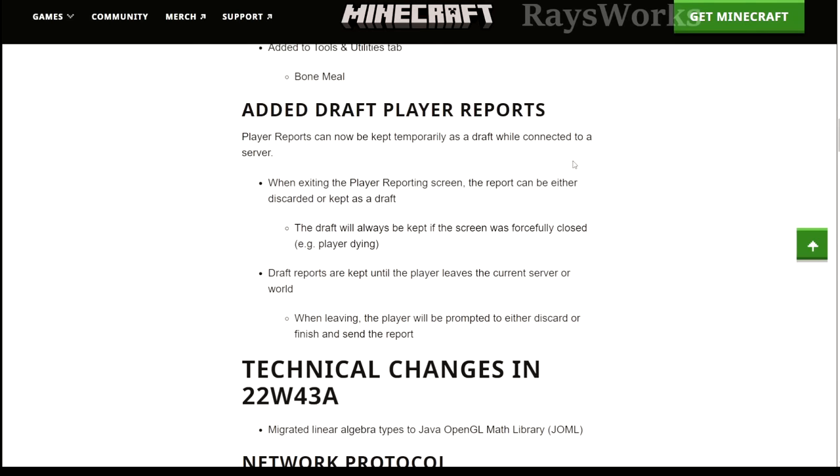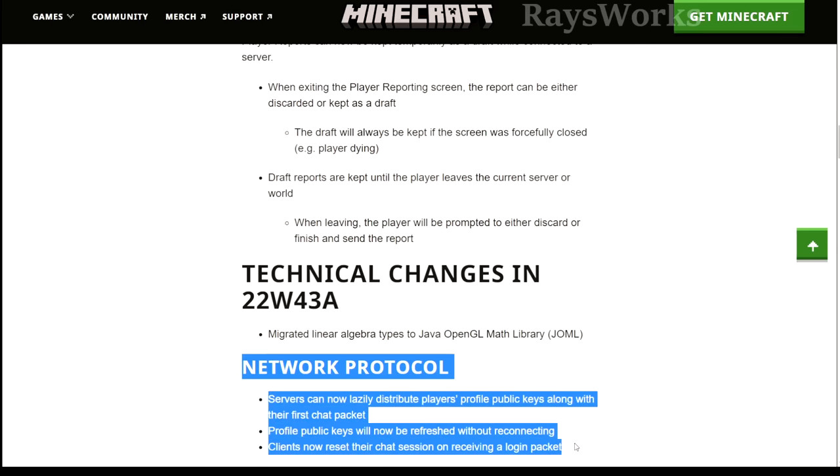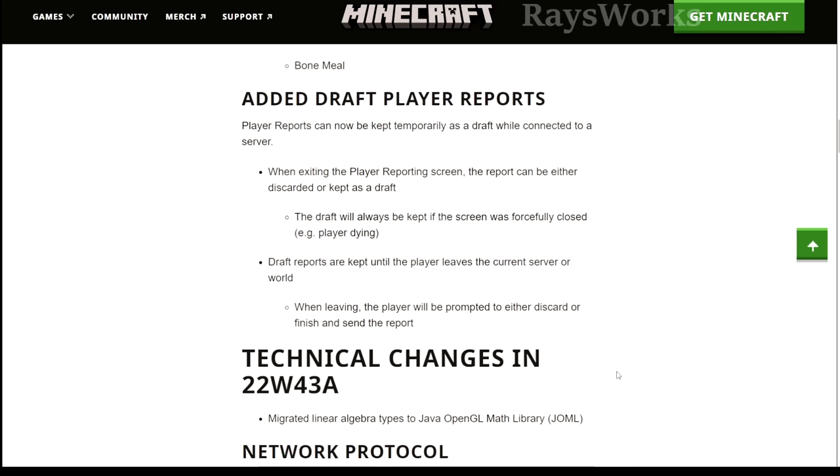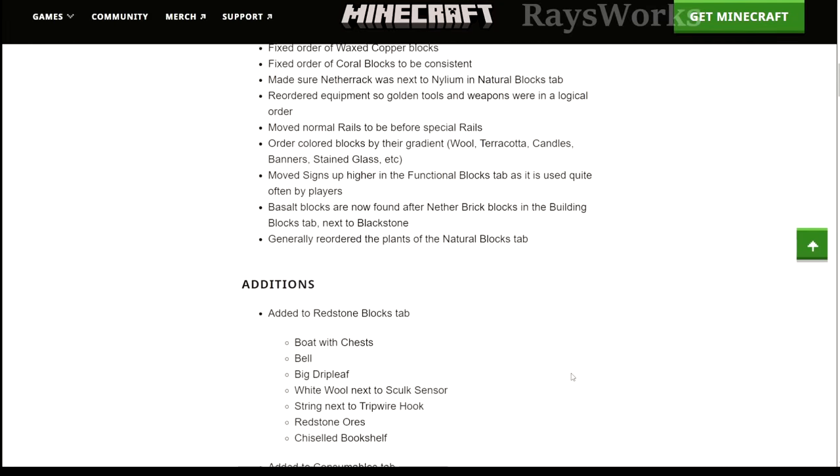They also added in drafts for player reports, so that if you accidentally exit out while making a report, it will remember it until you leave the server. New network protocols were also implemented for a better experience. We also got some other Minecraft news, including the sniffer being added, and so far 1.20 is looking pretty exciting.